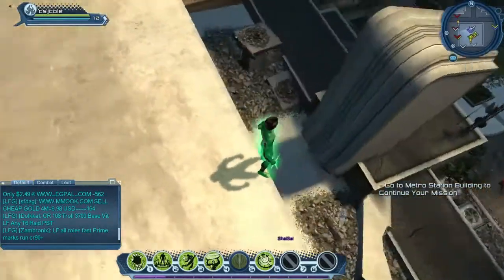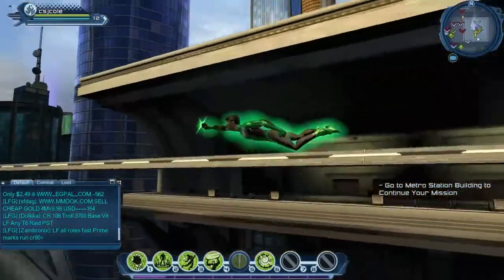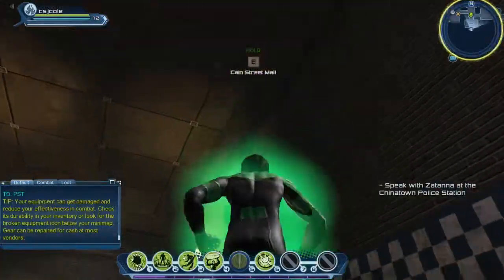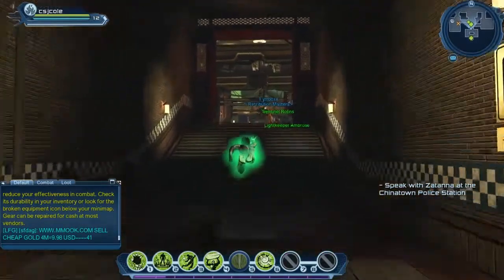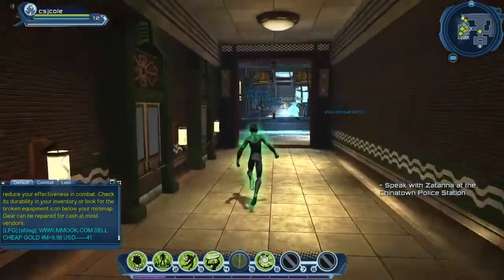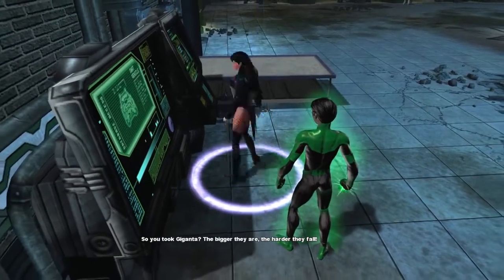Right now in the DC Universe Online store, in the marketplace, you can actually buy green auras, and I got it for free since I'm a member — I get free points every month, so I collected it. I had enough money and bought a green one. Now I actually look like a Green Lantern.